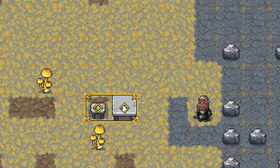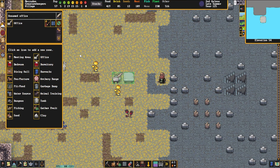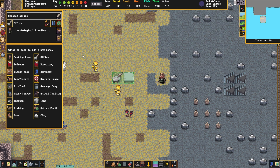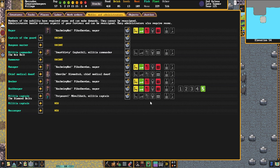Once you have placed this zone, you can accept it and then click on this little plus key up here. We're going to click on the mayor, who is Kashmir Goat here, who's also set up as our manager, bookkeeper, and numbers dwarf. Now that they've been assigned to this office, we can look here and see that they have this manager job.